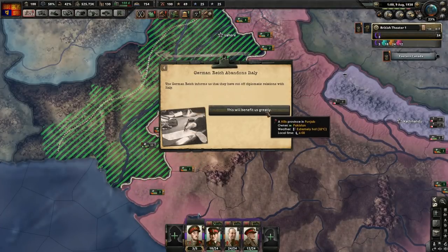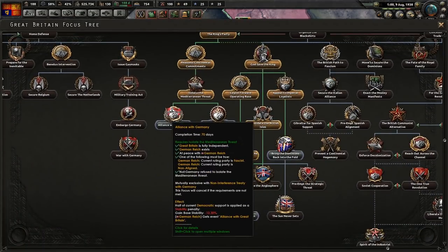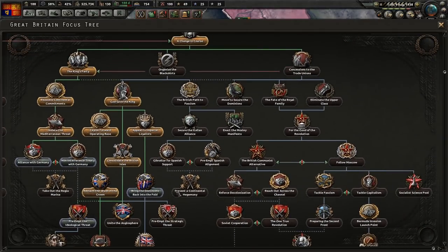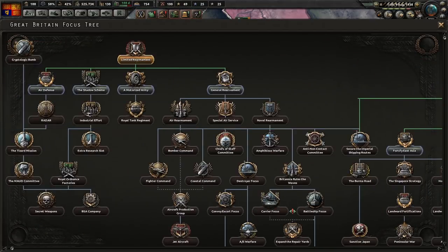The German government confirms that they have cut off diplomatic relations with Italy. We'll wait a little bit longer before we decide on that. Non-core manpower plus 10% - that's great. What we'll do is go back over here and do general rearmament.